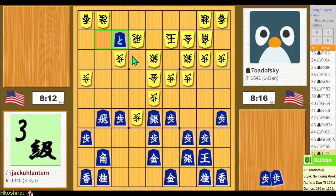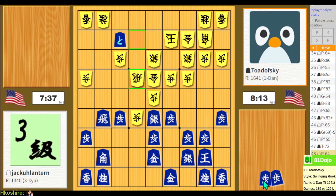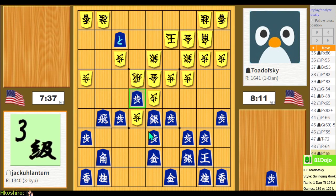So many happy coincidences — such luck. Even if I were to lose the silver general here, that would hardly be an issue. Even if somehow their rook promoted onto my back rank, I still have a castle, I still have a bishop, and my rook is looking to promote pretty soon here. Even if the worst happened, I'd still be doing okay. But the worst isn't happening here.